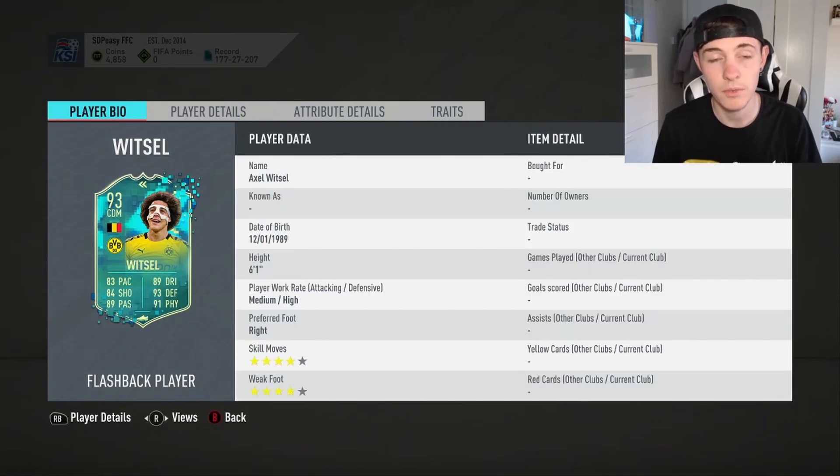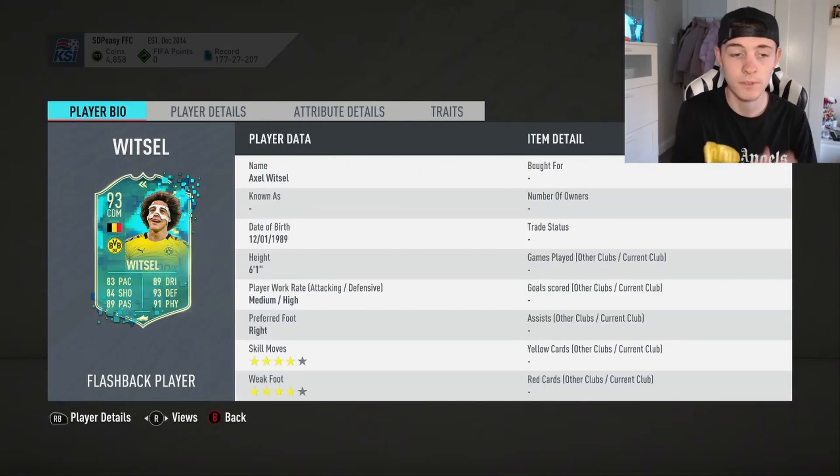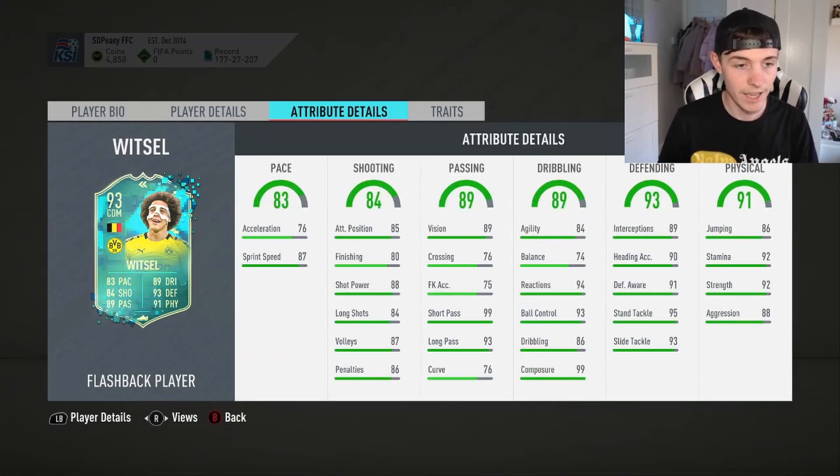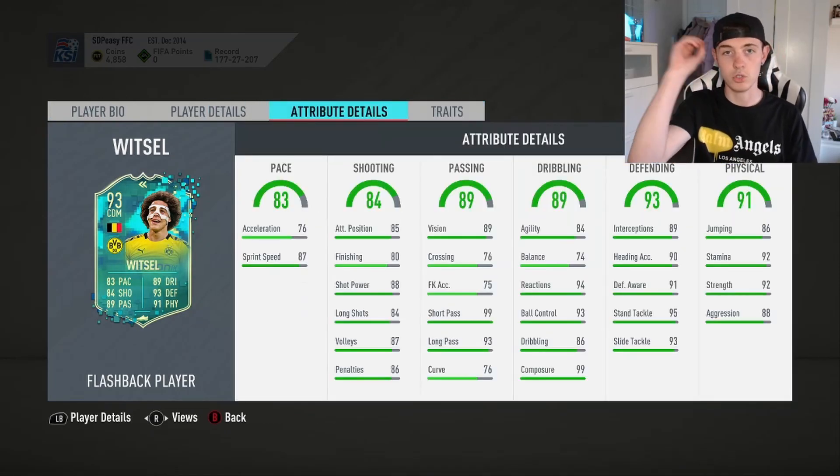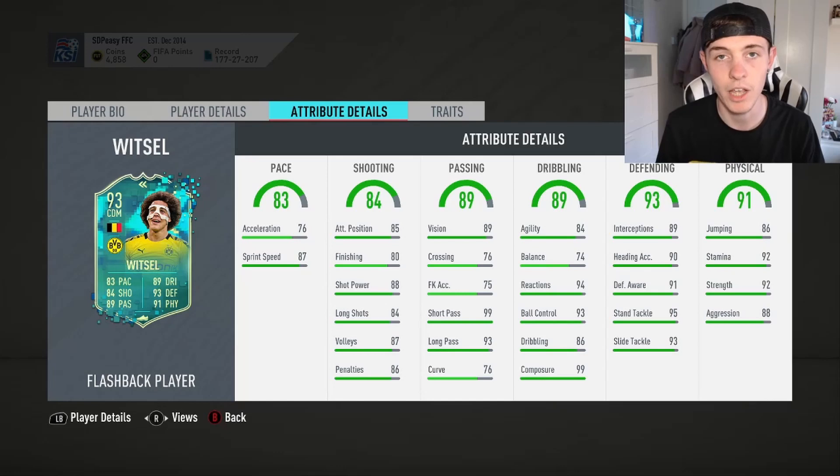I used his 86 winter — Footmas — card and loved it. 4-star skills, 4-star weak foot, 6-foot-1, medium-high work rates, right-footed CDM, solid player and leadership traits. Look at those stats — oh my god. You can make him like 96-rated with an anchor or something. This card, we need it in the club.